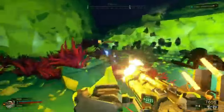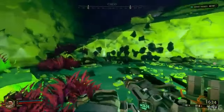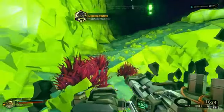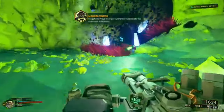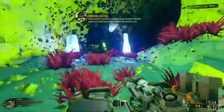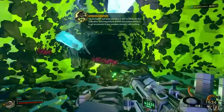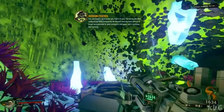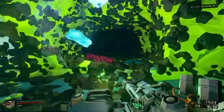So what exactly is the Core Stone event? In a nutshell, it's a limited-time event that tasks players with collecting Core Stones scattered throughout the caves of Hoxxes IV. These stones are not just any ordinary rocks — they hold powerful rewards that can give you an edge in your mining adventures. But be warned, these stones are guarded by some of the toughest enemies you'll encounter.